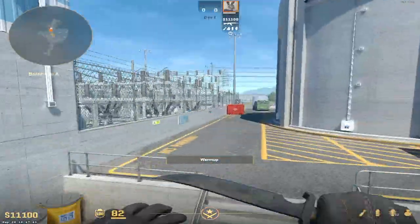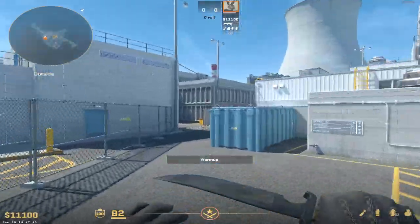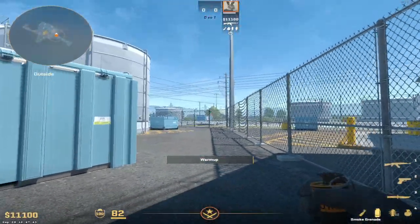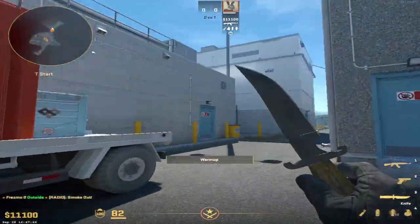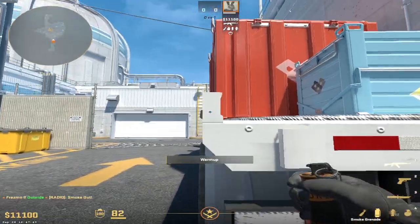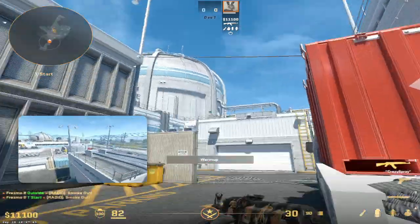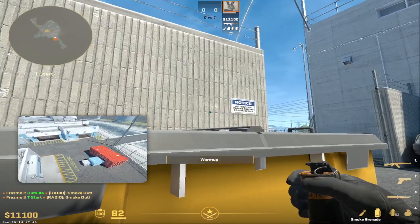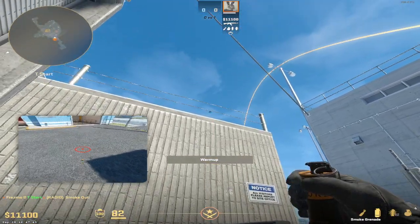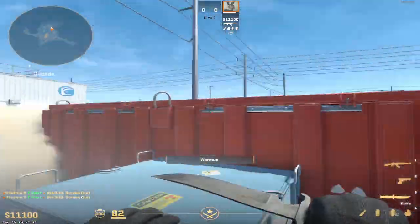That's pretty much what we need to know for Nuke to be honest. It's just the outside smokes. So you've got first here, you have your second here, and you've got your third here. One, two, three, four, five, six, seven. Jump throw. Get your first, second, and third.